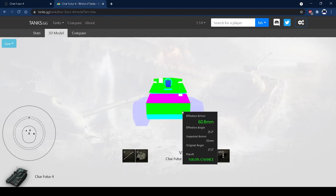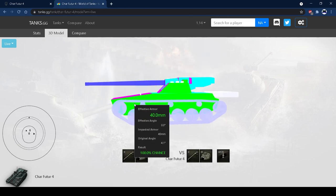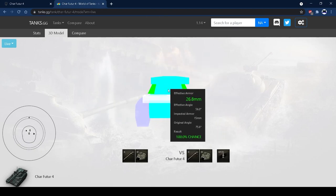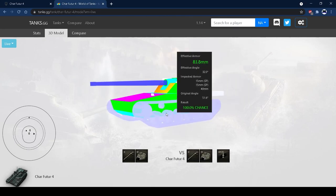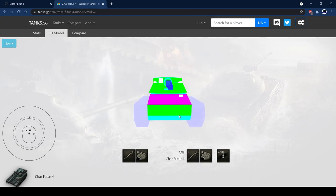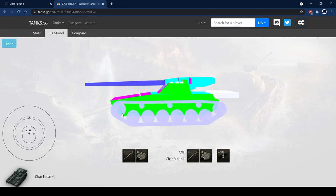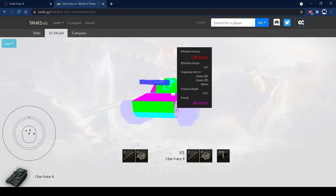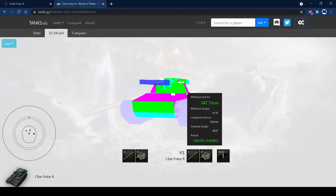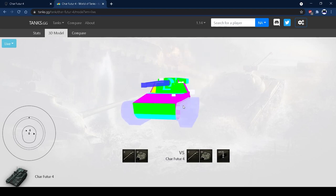Looking at the armor: don't get anywhere near derp guns - they're going to hurt you massively. The new type 5 and type 4 heavy gun will pen you up easily. The hull armor is tragic. You can side-scrape - it does have the armor - but the turret overhangs the hull slightly so be wary they can catch there. If you're trying to side-scrape in this tank something has probably gone wrong, because you want to play it as a midline support medium.